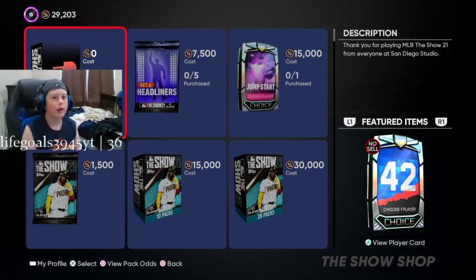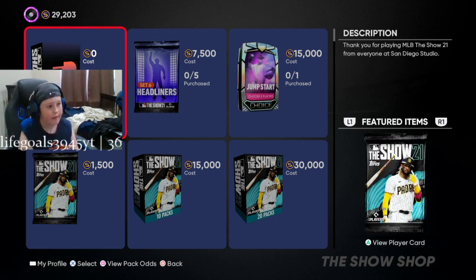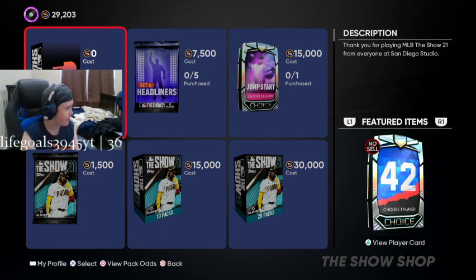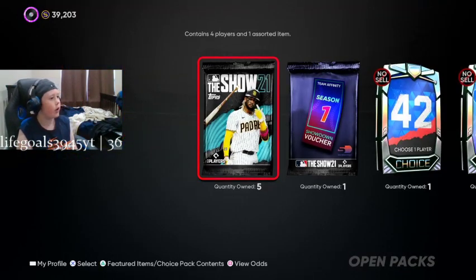Welcome to another video. Today we are going to be opening this welcome pack that is limited — nine days and 19 hours. It costs zero stubs. It has a 42 series player, a diamond ball player choice, could be a perk or equipment, about five show packs, 10 Team Infinity vouchers, and 10,000 stubs on top of that. Let's rip it open.